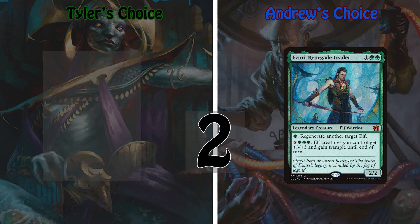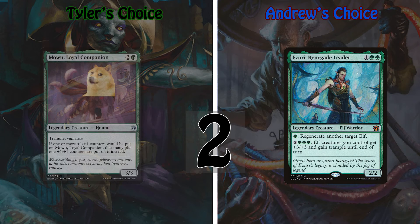Bounding into the number two spot is the multiverse's goodest boy: Mowu, Loyal Companion. This pupper is a beefy 3/3 for four and a green with both trample and vigilance, and has: if one or more plus-one/plus-one counters would be placed on Mowu, put that many counters plus one instead. This good pup deserves all the counters — in this case, all the treats, because Mowu deserves all of them. Past his adorable fluffy exterior though lies a hellish beast capable of untold destruction. Load him up with plenty of counters and leave your opponents wondering what hit them.